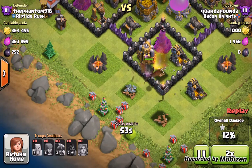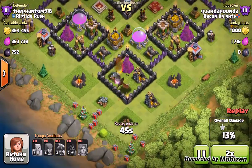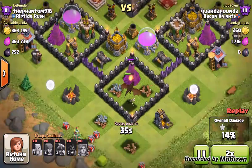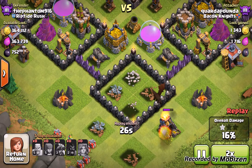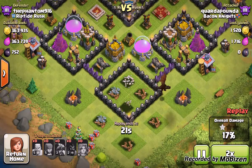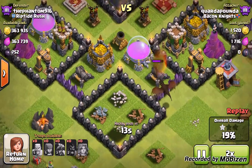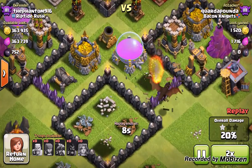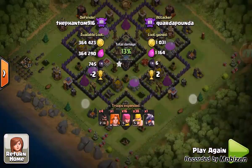She sets down a dragon — he's really aiming for my loot right there, one storage containing at least 90,000. But sadly, his dragon goes for the dark elixir storage instead of the elixir storage.